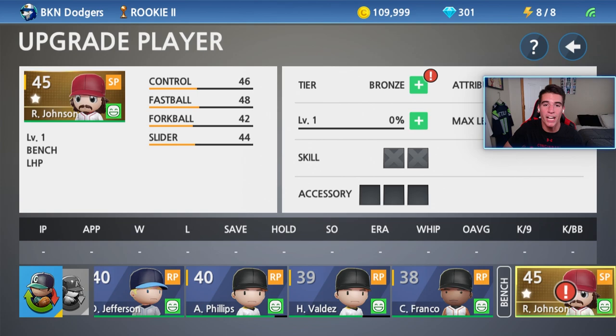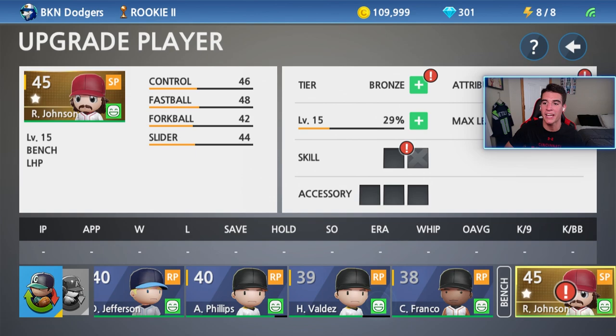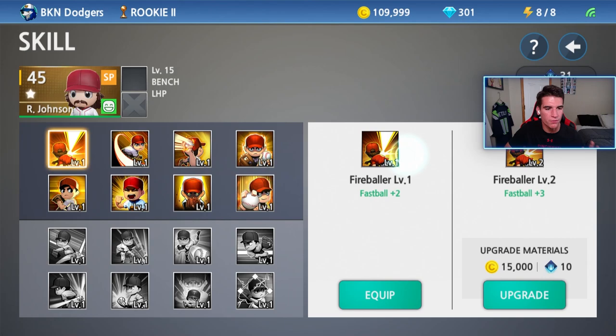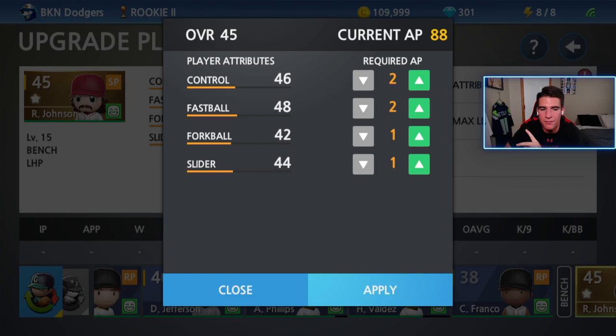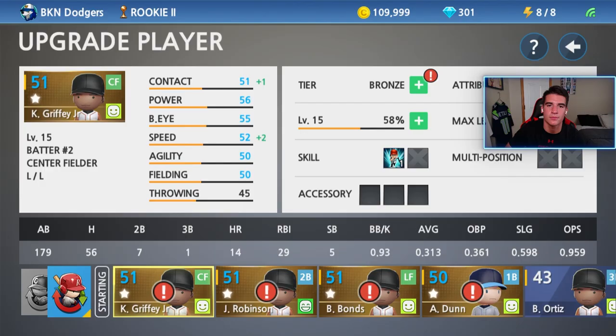Now I need to upgrade Randy Johnson. I'm gonna get him to level 15 at least to catch him up with all the other batters, and we're gonna use all these drinks. We got him to 15 — we have 88 attribute points and a skill slot. I already know what skill I'm choosing: Fireballer, because he threw 100 mile per hour plus. I'm gonna get fastball to at least 60, control probably to 55, the slider to 50, and the fork ball close to 50 as well. He's a high heat thrower with good control and good all-speed.